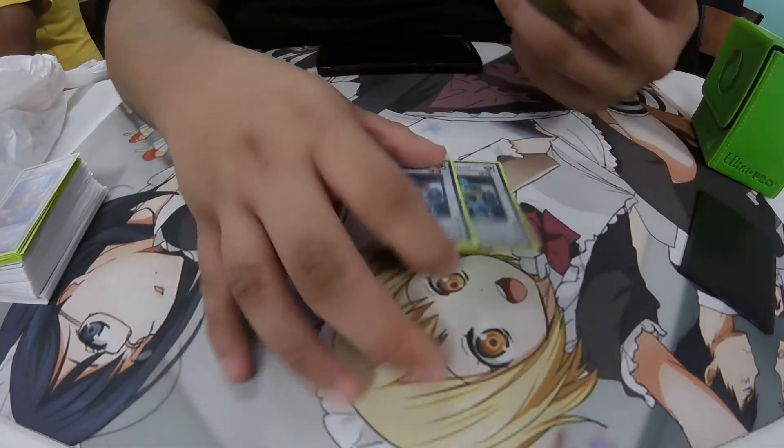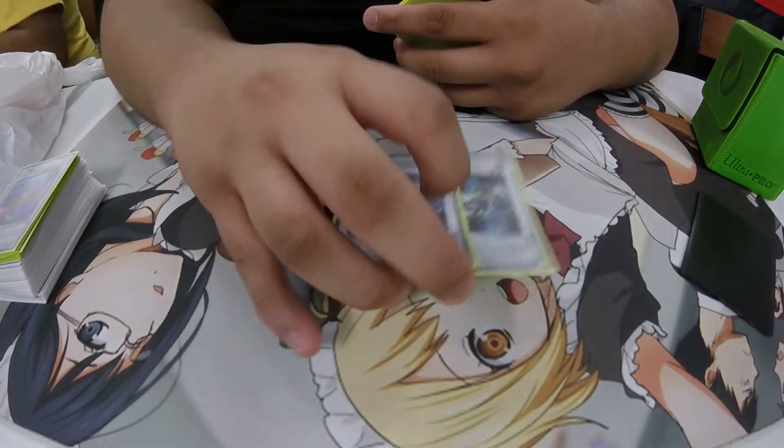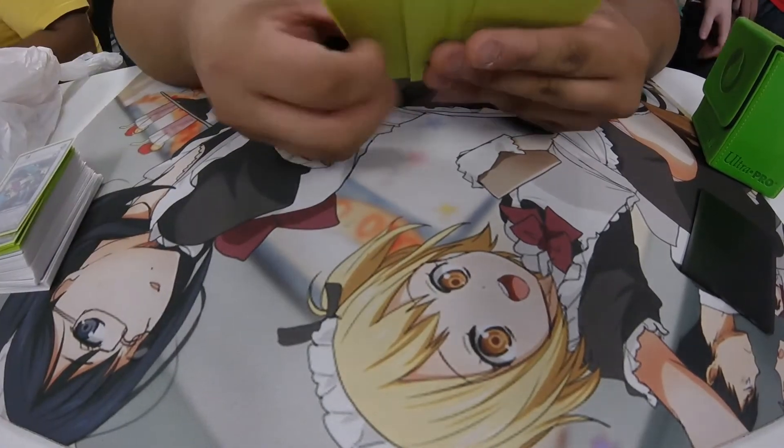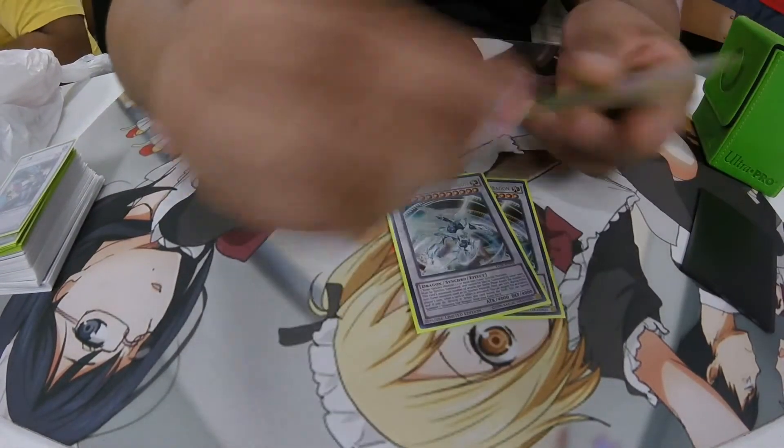Two Formula Synchron — this is just to make your Quasars and draw more cards. Then you run two Quasars and a Stardust Sifr.